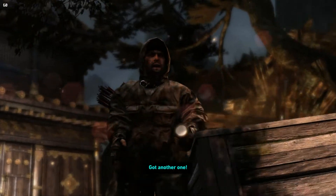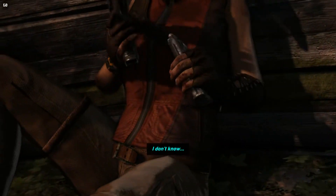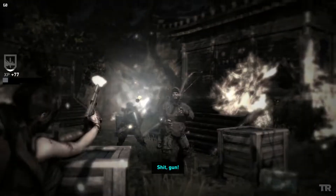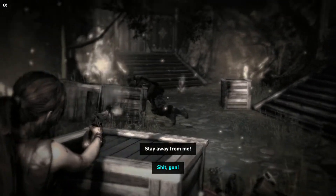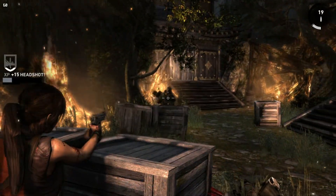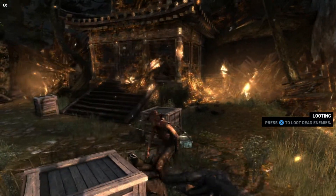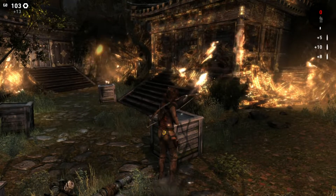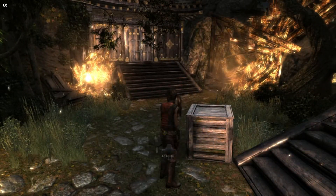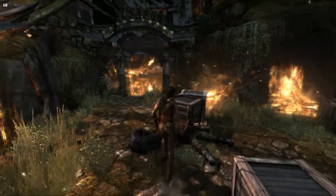Did you just Neo-Matrix dodge a bullet? Wow, good on you Lara. And now — time to die, boys! You shot, now you're dead. Let's swap back over to the bow. We'll start looting these enemies and see what we can loot out of them. Five bullets — cool. More bullets, and even more bullets. They're like, oh yeah, you got plenty of bullets! We don't have any arrows though. Let's look around and see if we can find some arrows.